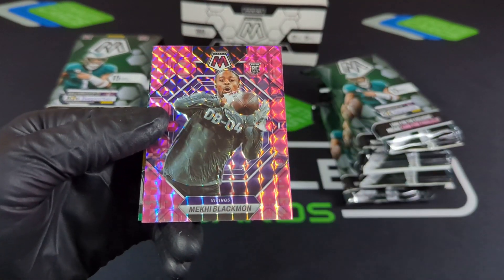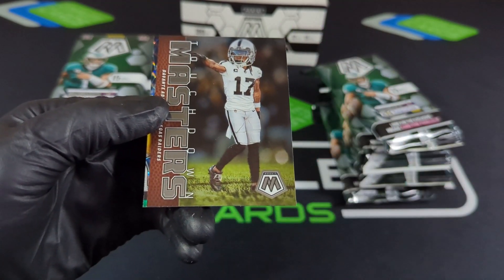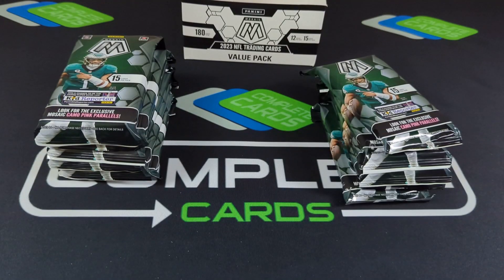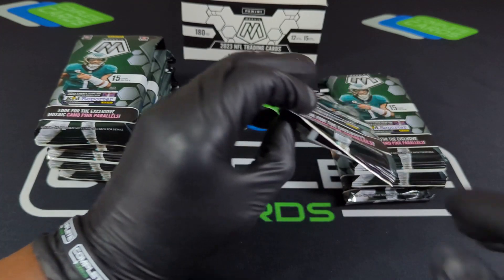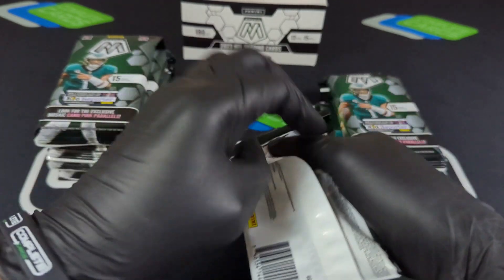Ah, green — no longer a rookie, that kind of hurts a little bit. Trayvon, AJ mixing — okay, not bad right there. Some big hits right there: Makai, Blackman, and Touchdown Masters there. We've got an Elevate green on Keenan Island, so not a bad box. I like the players that we got.